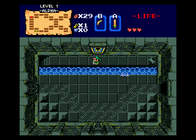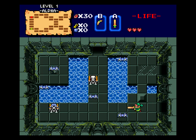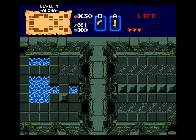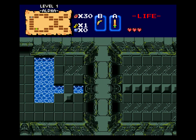We got keys and a crystal. To activate the crystal, boomerang it - and you create a path back to the entrance. But we don't want to go that way; we want to go through this locked door. And hey, we got arrows here. I wonder if we're also going to get the bow here, too. More keys and stalfos - sword beaming them to the face. Now we're going to push this block to get to the arrows. Boomerang the crystal and it creates a pathway. The block is your way out. Yay, we got the arrows!